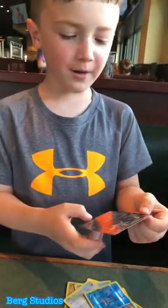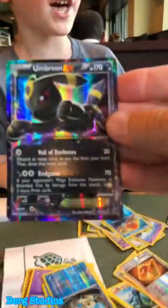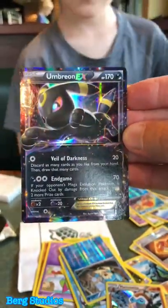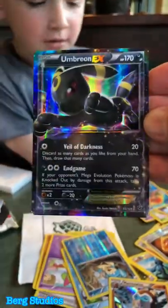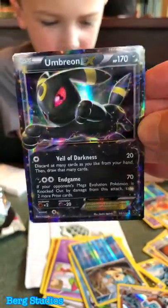And — Umbreon EX! Oh! I already have that card, but who cares? This is an amazing card. And you know Umbreon's my favorite. He's dark, right? Yeah. I love Umbreon. That is a beautiful card.